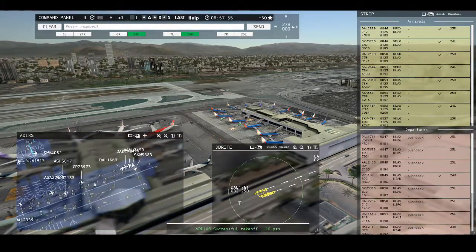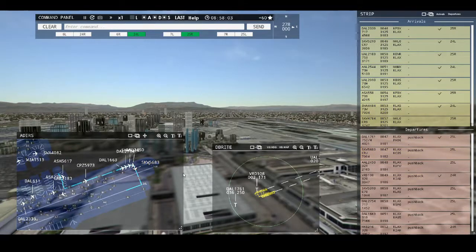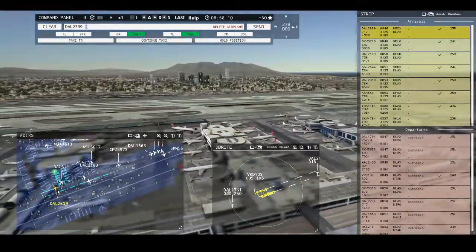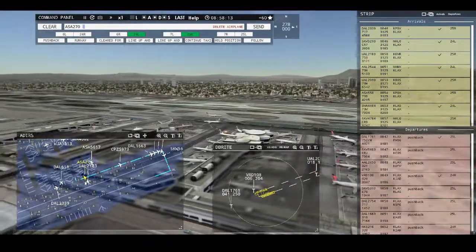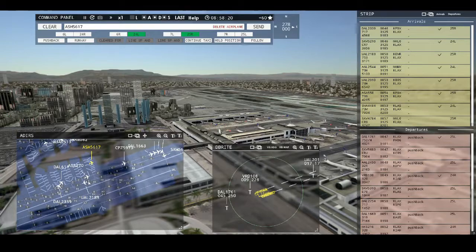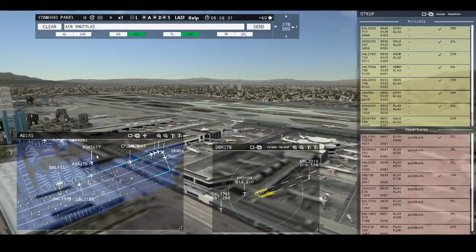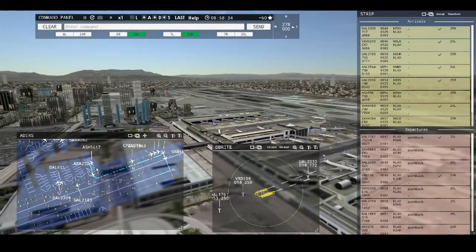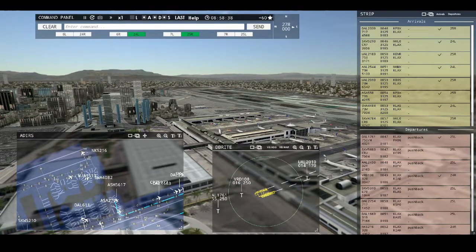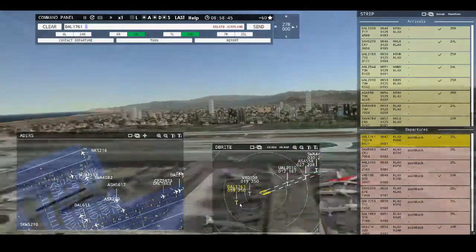Let's see here. Delta 611, requesting push and start. Continue taxi, Sky West 5683. There's a lot of planes right here. It gets real confusing. Sky West 5683, runway 25 left, cleared for takeoff. Spirit Wings 216, runway 24 right, cleared for takeoff. Delta 1761, contact departure, good morning. Redwood 108, contact departure, good morning.